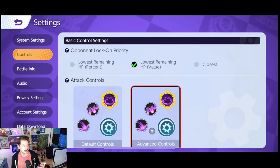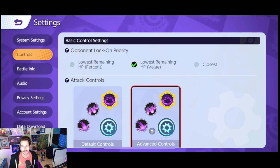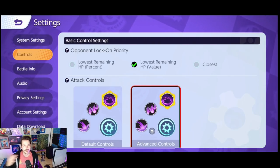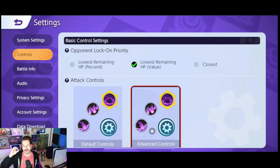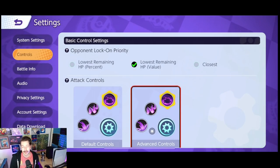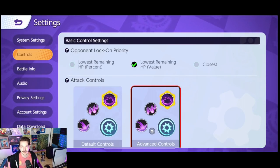As far as opponent lock-on priority is concerned, you either have lowest remaining HP as a percentage, lowest remaining HP value, or closest. Closest is probably the weakest option, because if your opponents are playing right, they're putting a defender between you and the people you want to KO faster. I personally like lowest remaining HP value, so that I can take out who actually has the least amount of HP.